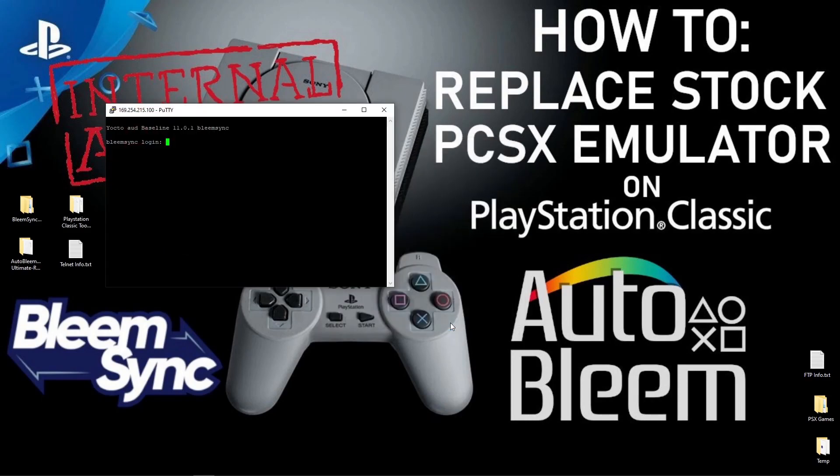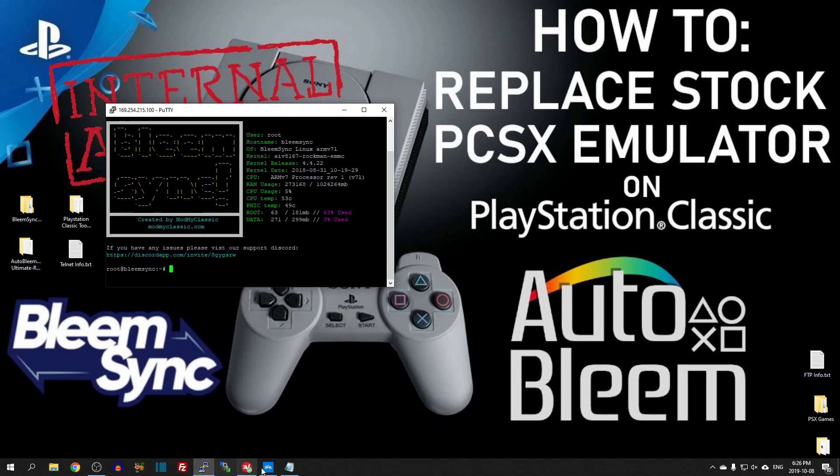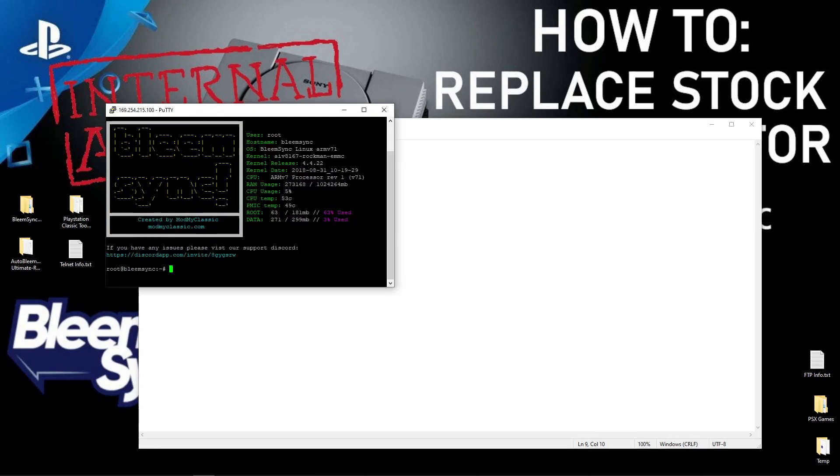We should be at the BleemSync login. Type 'root' — all lowercase, no capitals — and hit Enter. Now we're going to enter the first command. Highlight everything from the forward slash right to the M on 'mount', copy it, then right-click on the green rectangle in PuTTY, paste it in, and hit Enter. Now minimize PuTTY.